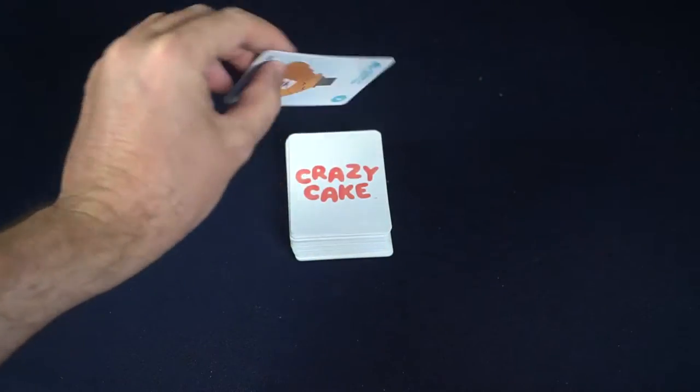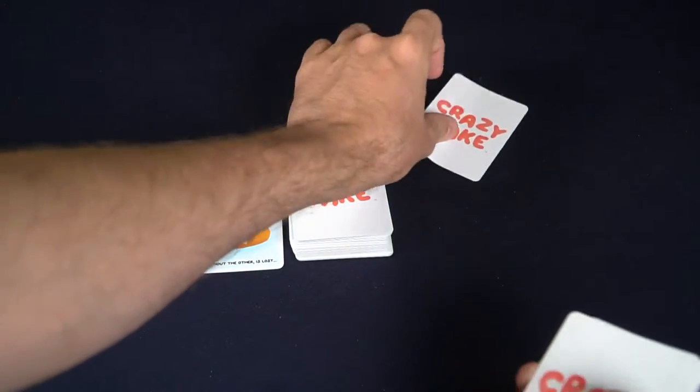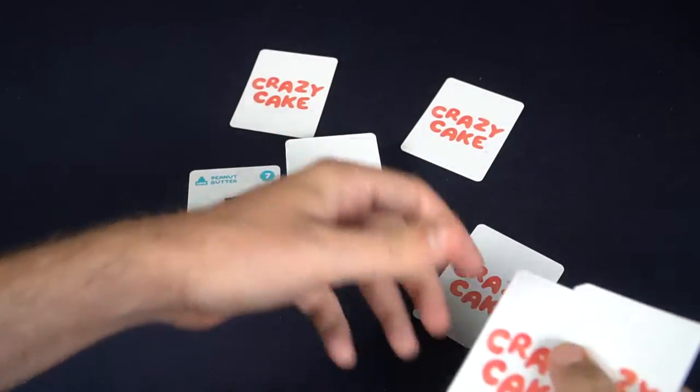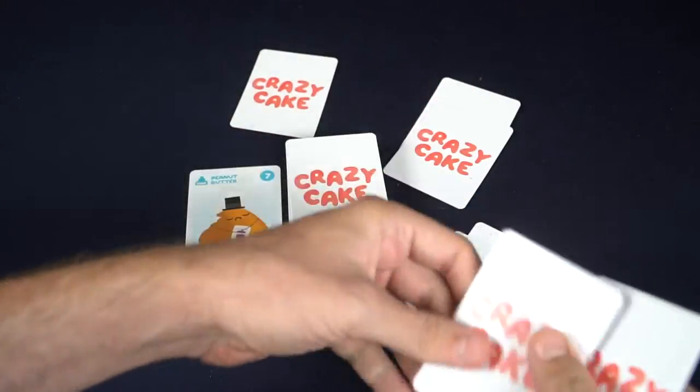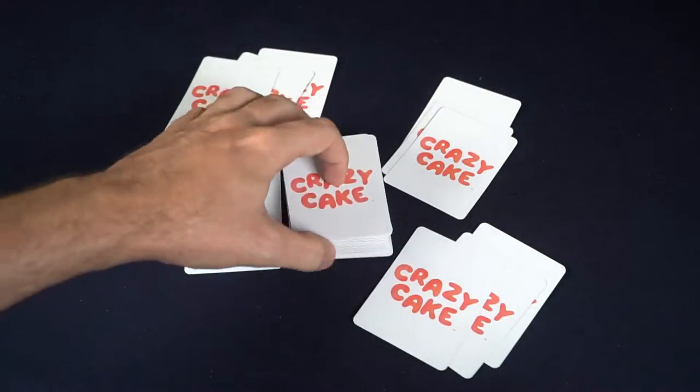To begin the game, shuffle the Crazy Cake deck, then deal out one card to the discard pile. Afterwards, for each player playing, give them randomly three cards. Then, based on who is the last player to eat a cake or maybe even bake a cake, let that player begin the game.